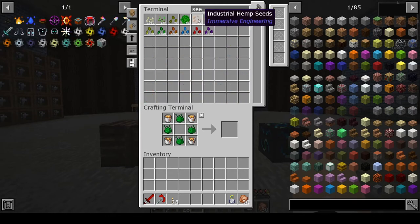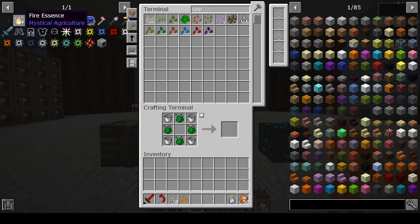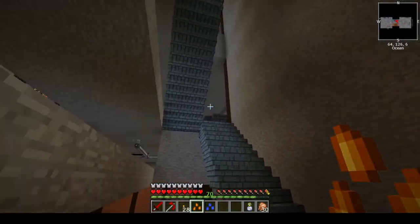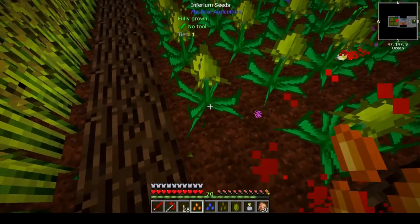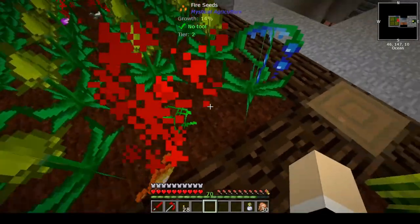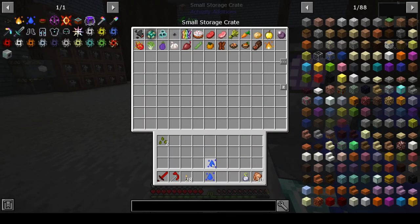So we need fire essence and water essence, which is water seeds — so we need one of these. Let's go upstairs and put these in here. Put our essence in there. There's that — fire essence and water essence.